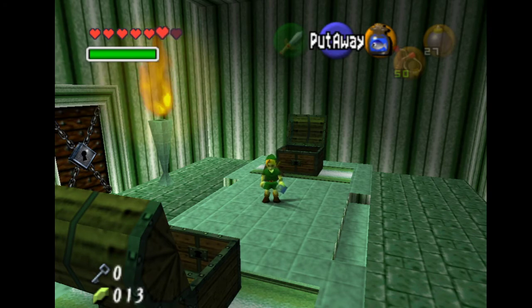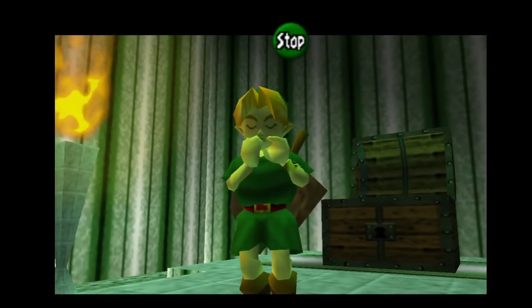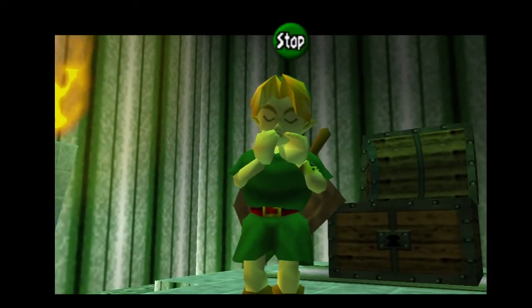You can just press A and start at about the same time, and during the arm pause lag press the bottle again. And now we play our invisible ocarina.